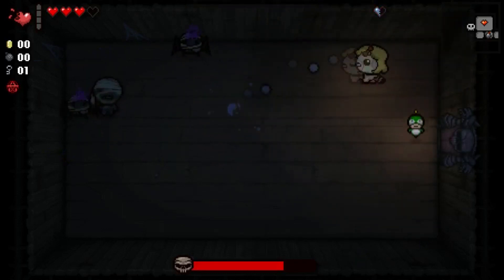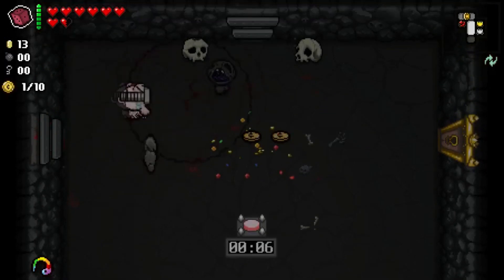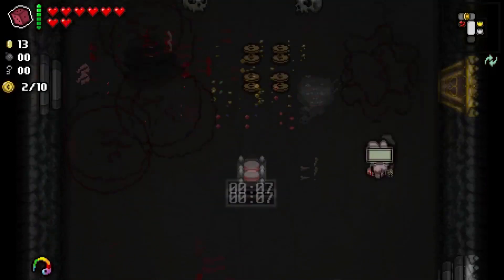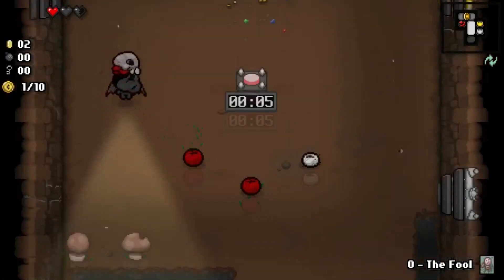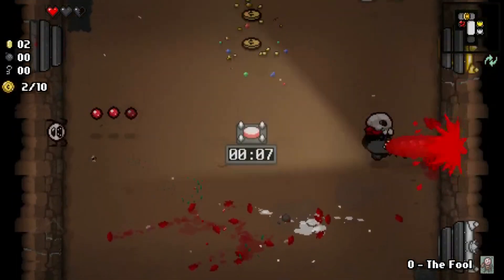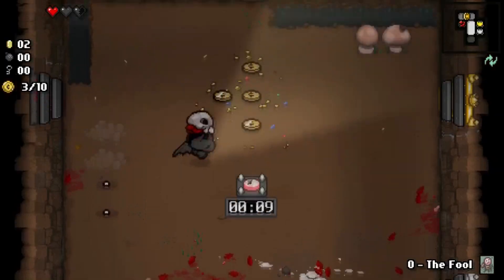And what would DLC for The Binding of Isaac be without new items? Everything from usable and passive upgrades, as well as trinkets, consumables, and even the types of pills you can find, have all been expanded right from the get-go without even putting in a single minute of your time. Many of these new items function completely differently from any other pickup, like the nightlight, which shines in the direction you move, slowing down weaker enemies that get caught in the beam.